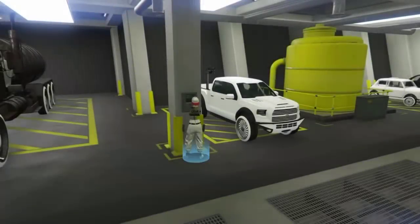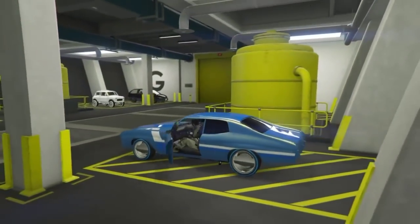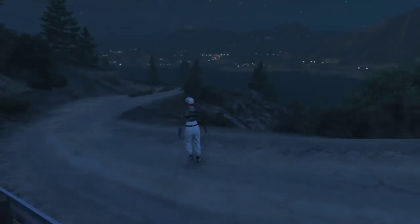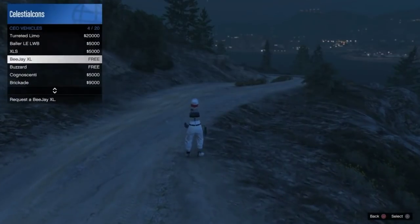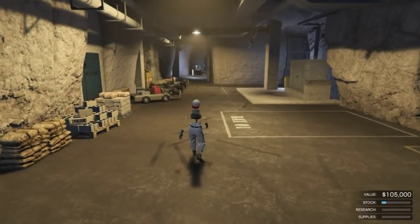Hit left d-pad to go on the security cam, then get into any car in your arena and drive it out. You should fall through the map just like this. After that, get a CEO helicopter and make your way back over to your bunker. Once you get inside the bunker, make your way back out — but when you exit it's not really going to exit you out.